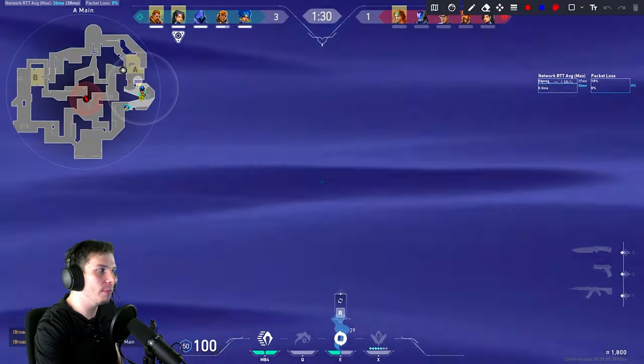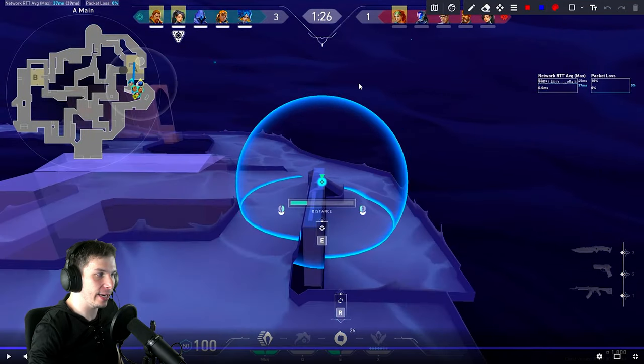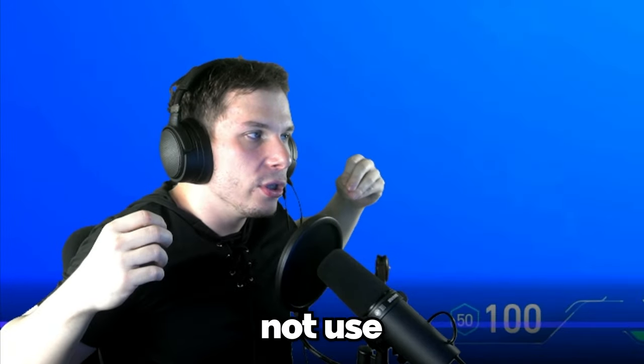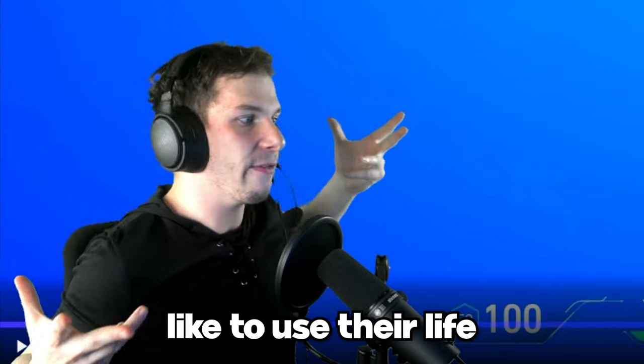Whenever you notice as an Omen player that your teammates are going in, try to support them as best as you can. If I saw that my Neon is going in and my Raze is going in, I'm going in as well. There is no reason not to use your allies' aggressive pushes to get into the bomb sites — use their momentum.